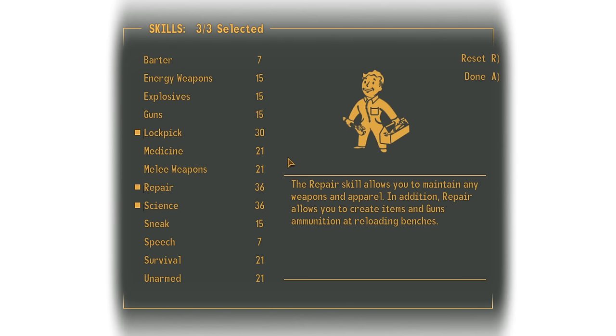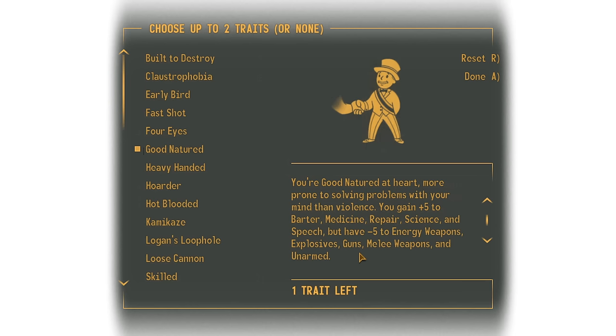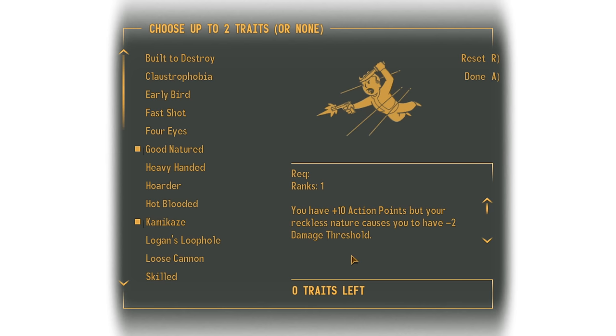You will need these skills to get through a lot of locked content. For traits I normally go with Good Natured for the bonus of 5 into Barter, Medicine, Repair, Science and Speech. For the second trait, either Kamikaze for the additional action point boost, or Wild Wasteland in order to get the alien blaster later in the game.